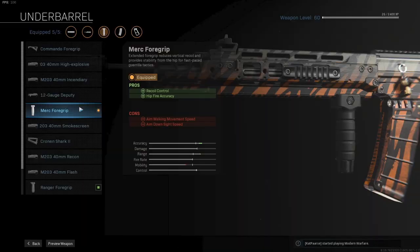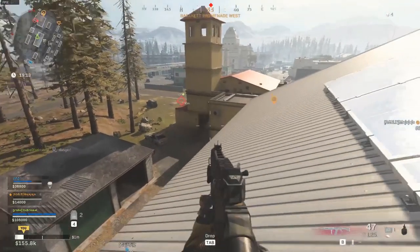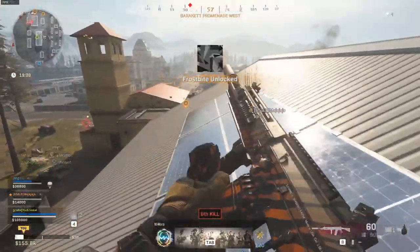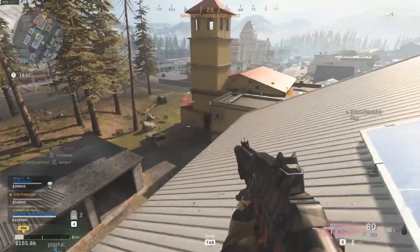For the underbarrel, the Merc Foregrip will be my choice. It increases recoil control and hipfire accuracy. You never know when there's a camper in a building, so the hipfire accuracy will make this gun a little bit more viable at close range.